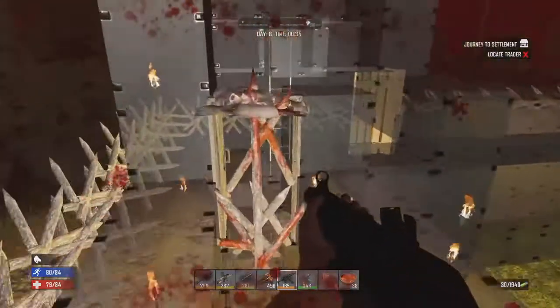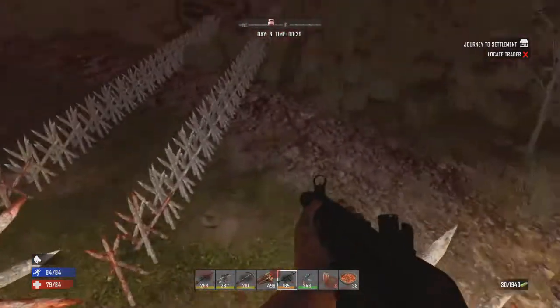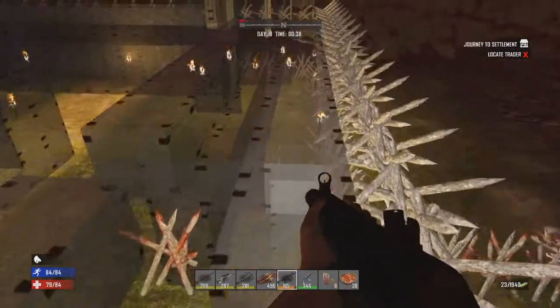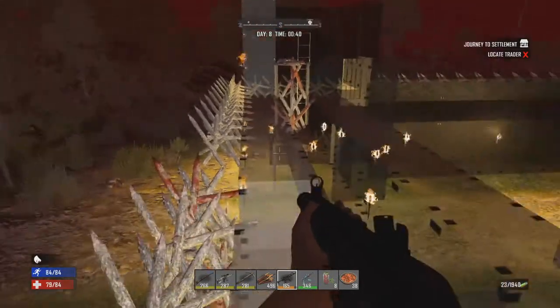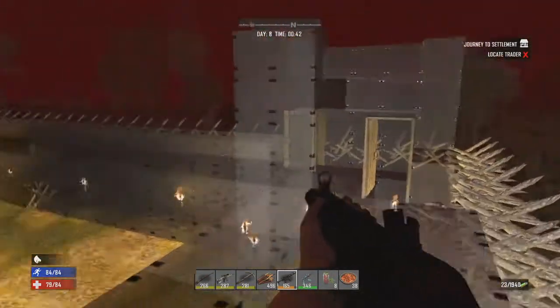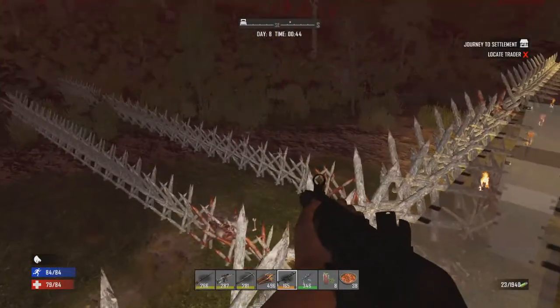I think what we should do now is simply blow this castle up! No more zombies whatsoever, so I'm thinking red barrels — we blow this puppy to smithereens. I love a big explosion; we haven't had one in a few months. Let's do it!